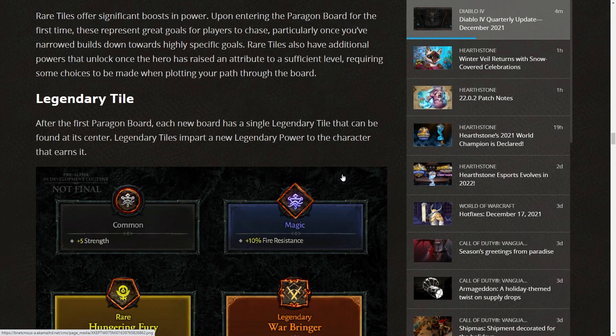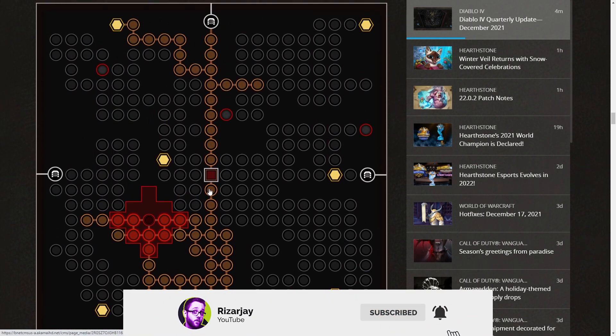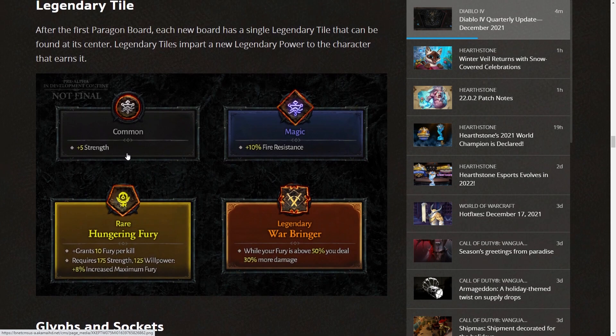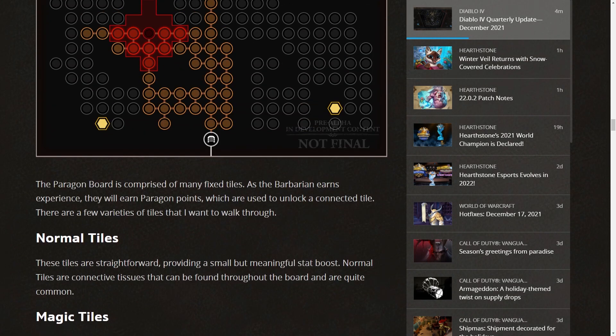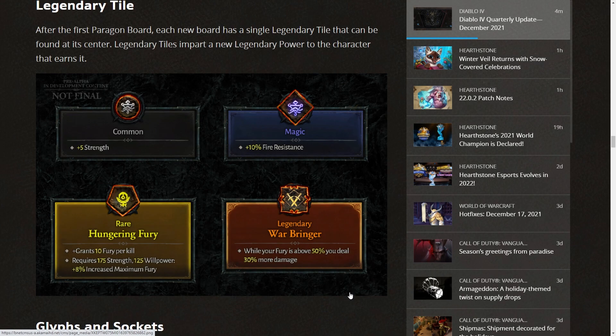The Legendary tile: after the first Paragon board, each new board has a single legendary tile at its center. Legendary tiles impart a new legendary power — for example, 'Warbringer: while your fury is above 50%, you deal 30% more damage.' Glyphs and sockets: a socket is a special tile that can contain a glyph. Glyphs are items found throughout Sanctuary that, when embedded into a Paragon board, provide benefits based on the number of active tiles within their radius.